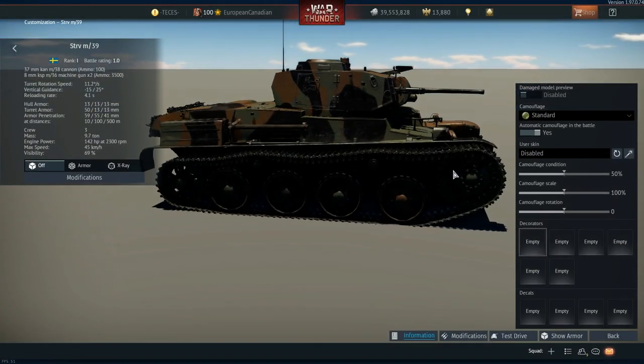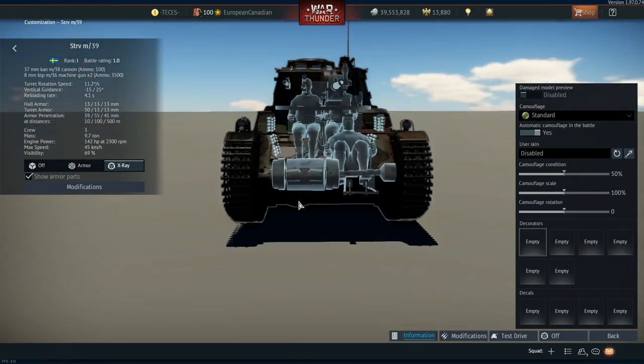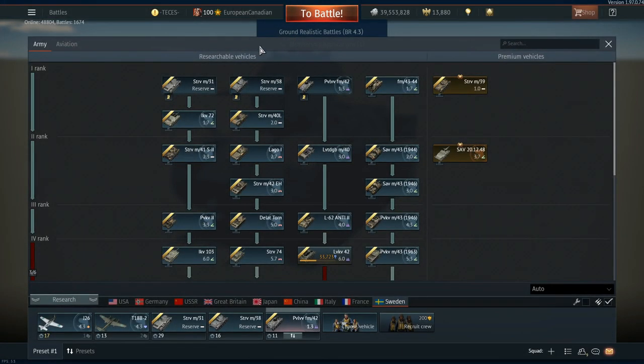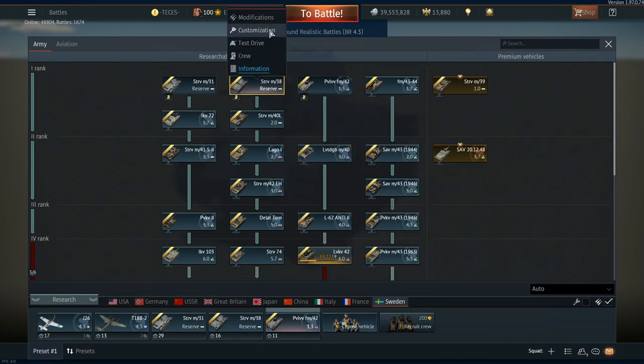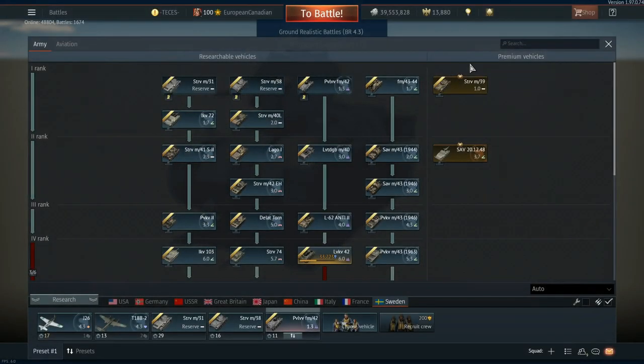The STRV M39 is incredibly similar to the M38 — there is no real difference between them in general playstyle and general use. It has an extra machine gun in the turret and a slightly modified turret, but it still only has 3 crew members so once the turret is penned you die. I would definitely say try and get past rank 1 as quick as possible. At least rank 2 has some redeeming elements. The only redeeming elements of rank 1 are the IKV-72. I hope you all have a wonderful day and I'll see you next time.